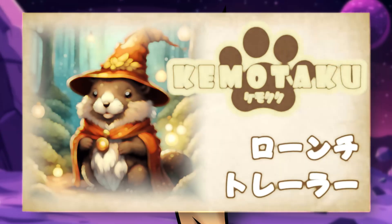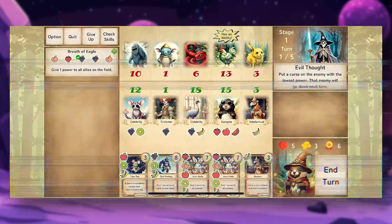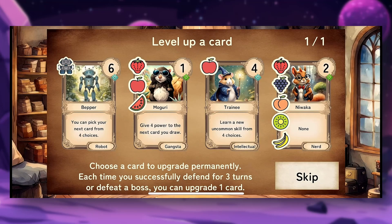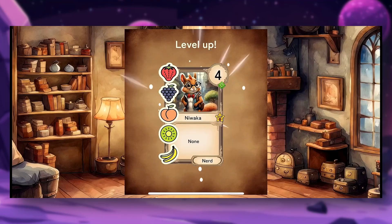Up next, Kimotaku — a fresh blend of roguelike, deck builder, tower defense, and puzzle gameplay. Build your animal-based deck and defend your town from wave after wave of adorable but deadly enemies.